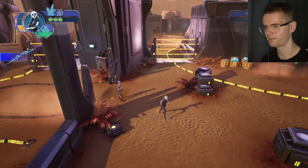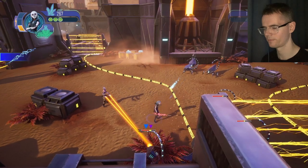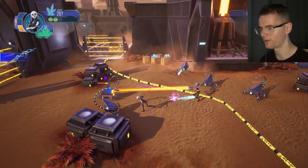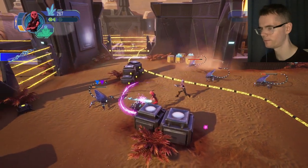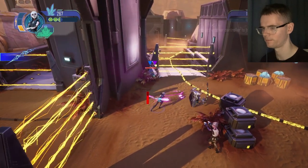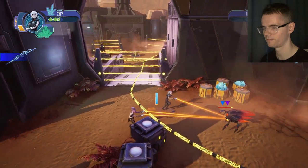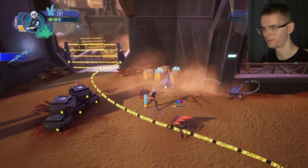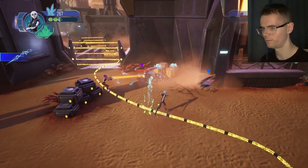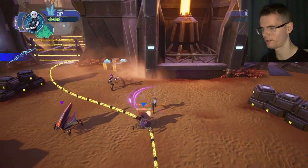Now we can get into the next bit. The enemies or baddies are getting harder as the game's progressing. These are the dangerous ones — the red ones. That was close. Just sidestep — they can't hurt you if you do that.